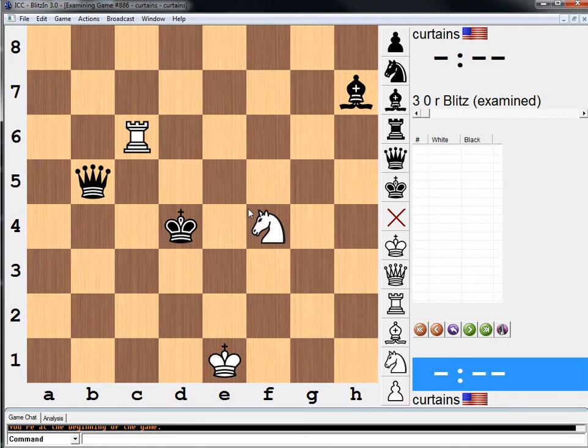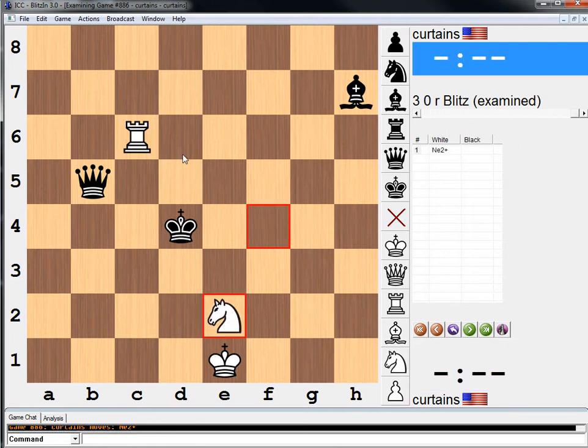I didn't expect it was that deep when I played knight to e2. But it's kind of crazy — there are like 15 different ways that we end up forking the queen and the king. Never seen anything quite like that. It's a very, very cool puzzle. I hope you guys enjoyed it, and I will see you tomorrow with another endgame study. Thanks for watching. Bye bye.